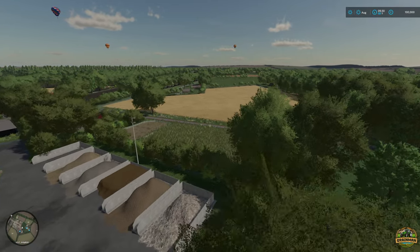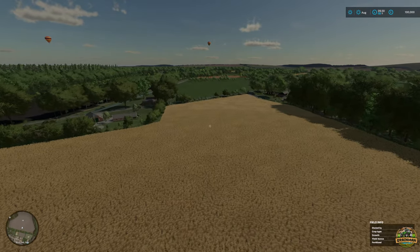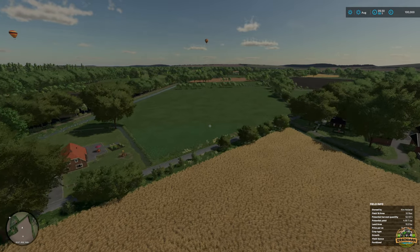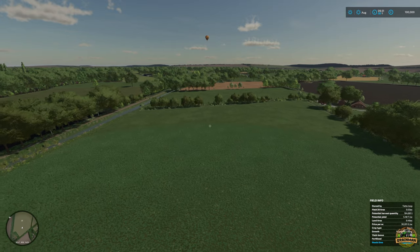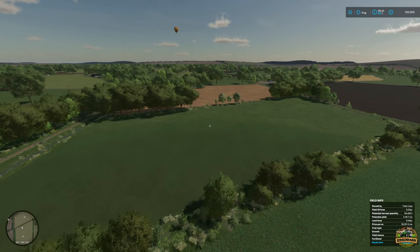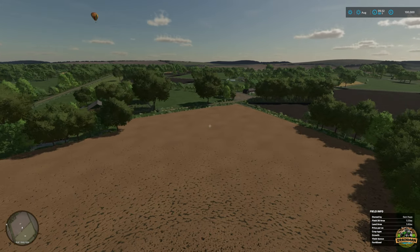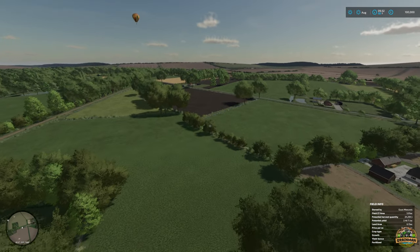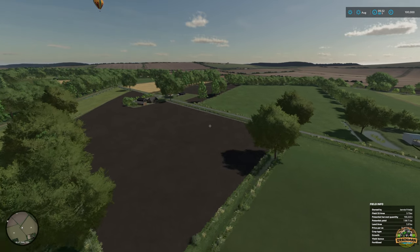Hello everyone and welcome back to another Green Man Travels adventure. Today we're on a new map called Laran. This map was actually released yesterday on the 7th of the 3rd 2024. It is only available for PC and Mac, on version 1.0.0.0, it's 303.04 megabytes to download, and it's made by a mapper called Dutch Landscape. This mapper has actually made a few Dutch-based maps.